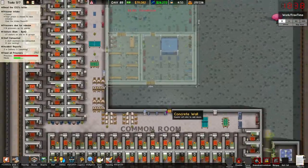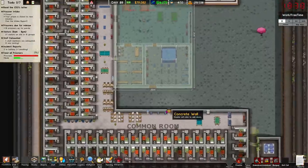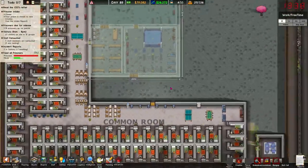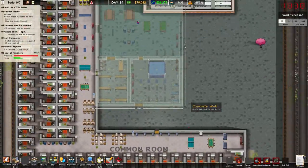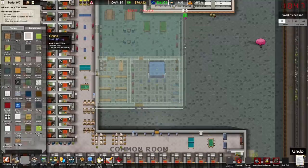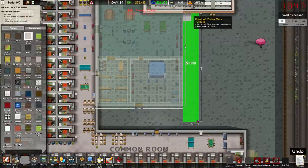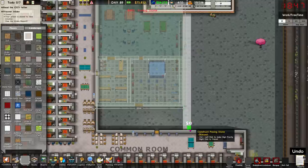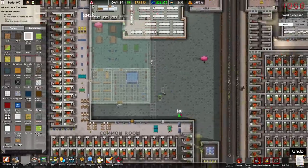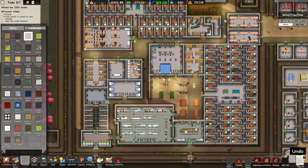There's kind of an annoying gap there. I suppose we could put an infirmary there — that works — then have the door over here and a path up to the yard, and fill this area all with psychiatric offices. If we put something like that and have the big infirmary here, that still works pretty well. Everything's nice and interconnected there too.